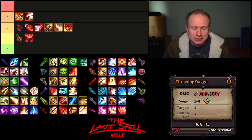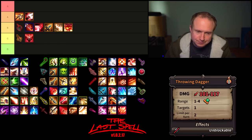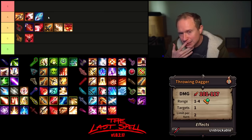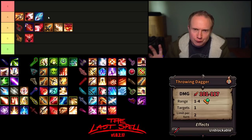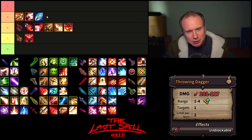Next up we have Throwing Dagger, which is range modifiable, has very high base damage compared to the overall damage of the dagger, is unblockable, costs one AP, and is limited to two per turn. Because of the limited uses per turn it struggles a little bit, landing in B tier. But actually, just because it is ranged and gives that flexibility — for vampires or blood mages it can be really nice — I'm tempted to put it in A tier. I'll edge it up, but it's at the bottom of A tier.